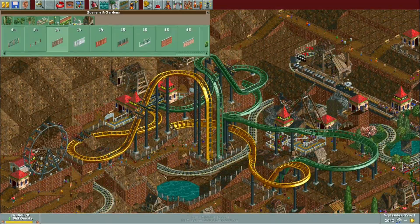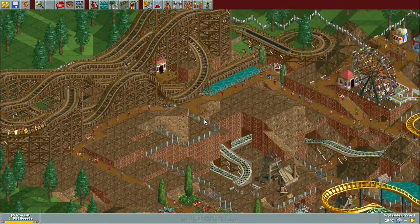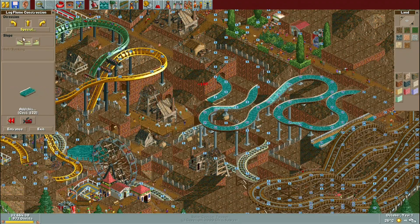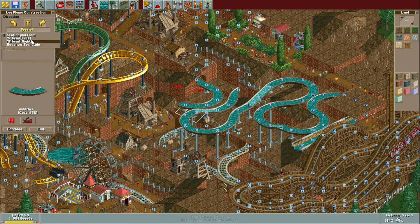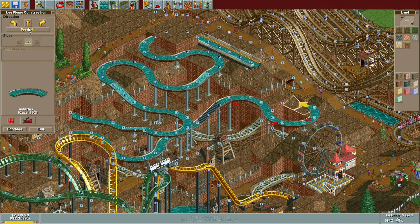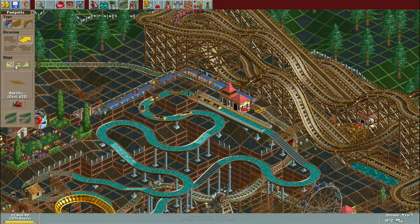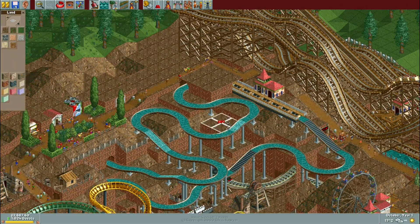Hey everybody and welcome to part two of the Canary Mines Park playthrough. In the previous episode we made a pretty solid start to the park — we're almost up to a thousand guests already out of the 1300 required. We added three additional coasters to the vertical drop racers, made changes to the green racer by reducing its footprint and improving its synchronization with the yellow racer. In this episode we're going to be focusing more on the gentle rides for guests that don't want a roller coaster.